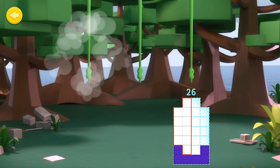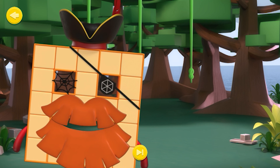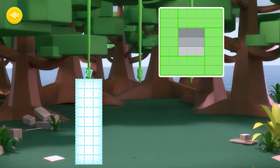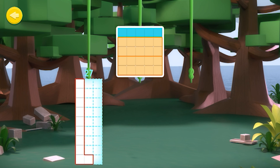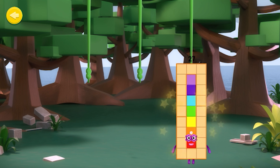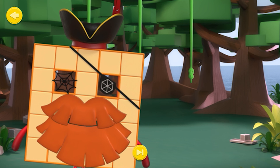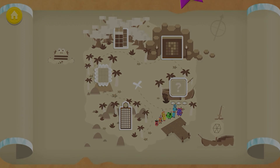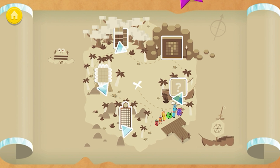Well done, Shipmates — I take my hat off to you! Well done, Shipmates — I take my hat off to you! Shipmate, that fits just right! Shipmate, that fits just right! Oh, Shipmate — that fits perfectly! Well done, me hardies — you've done it! Oh, I knew you'd be a fine Number Explorer! Hexagon Island — you've won part of a diamond. Excellent Number Blocks training! Keep playing to collect more!